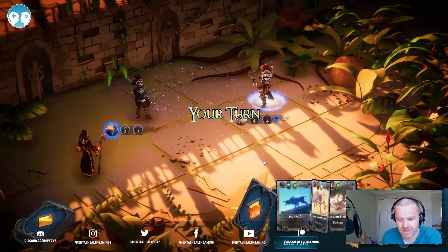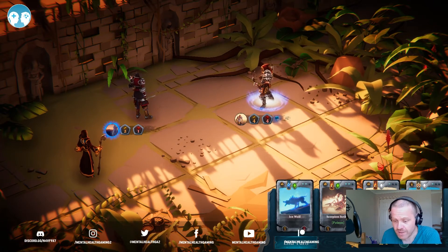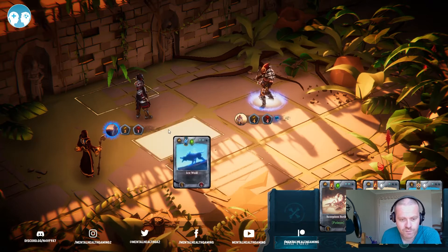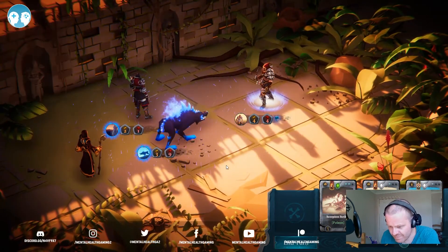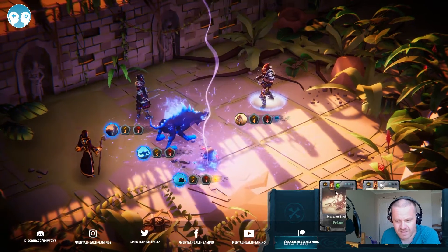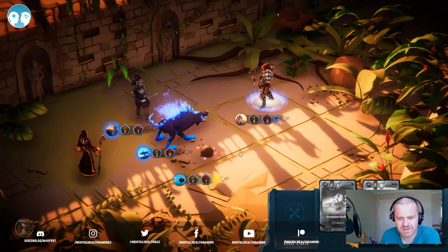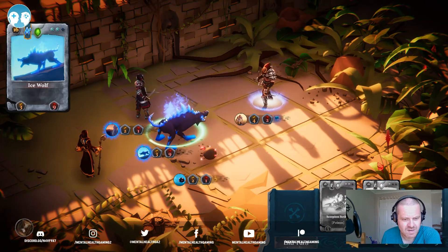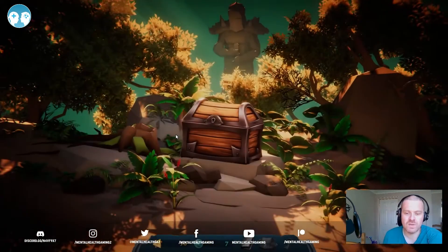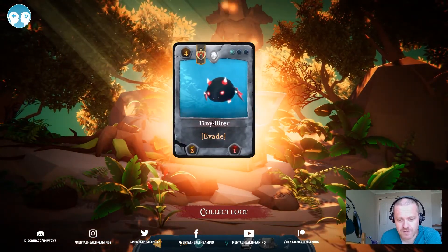We do that and then I do a bit of damage back. The Ice Wolf can come in — we'll drop the Ice Wolf. I didn't get that in the tutorial, but we do earn some gold. We might as well play the Tiny Biter and get that free attack in. He managed to evade, and then we get in the extra attack with the Ice Wolf — and we are done. Nice, easy starting victory, and we've got ourselves another Tiny Biter.